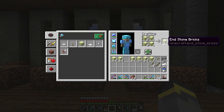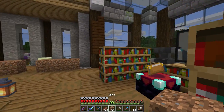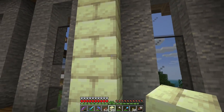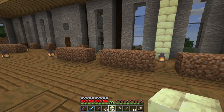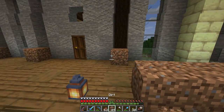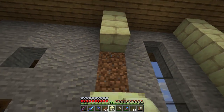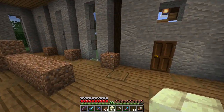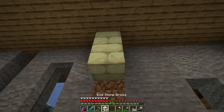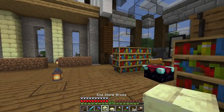End stone bricks are crafted with four end stone - just like stone bricks but with end stone - and these will go straight up. I need some filler blocks; I will never leave the spaces behind empty, partly out of OCD and partly because I don't want mobs in there. I honestly need a mossy variant of end stone brick - like mossy stone bricks but end stone. I'm considering doing vines to make my own but stopping the vines from growing would require string and floating blocks everywhere, which isn't ideal.